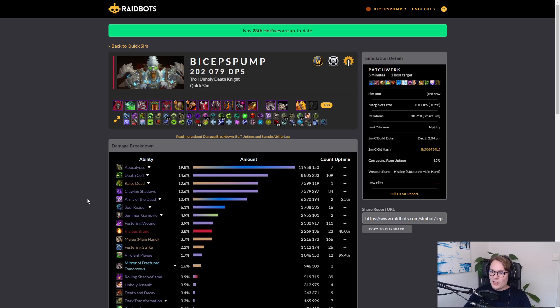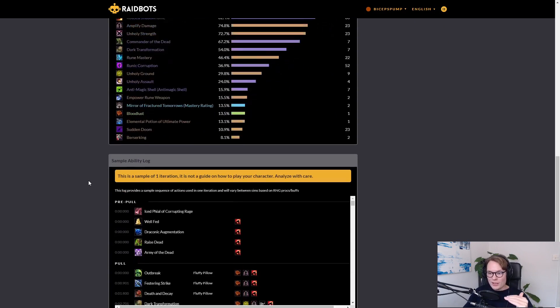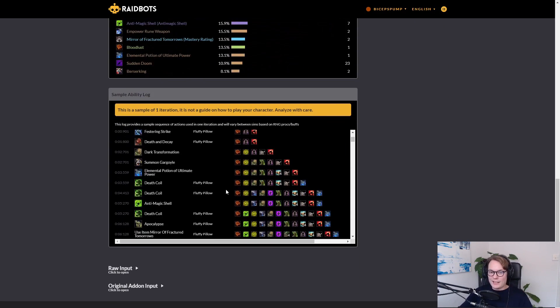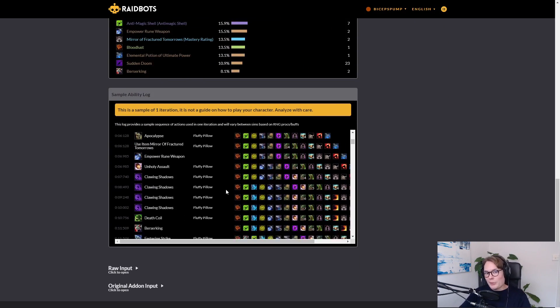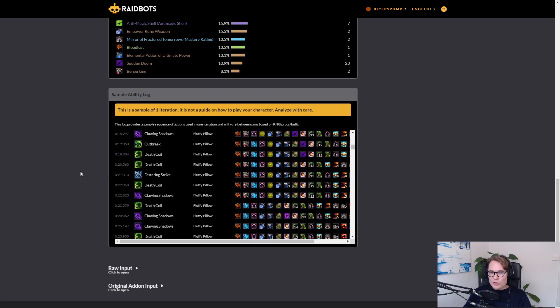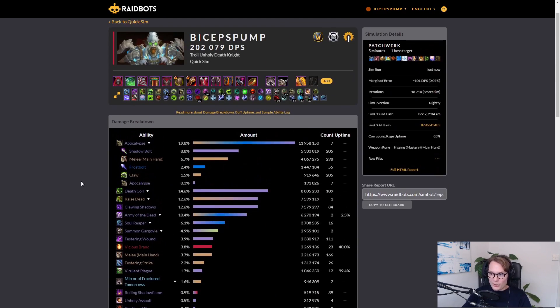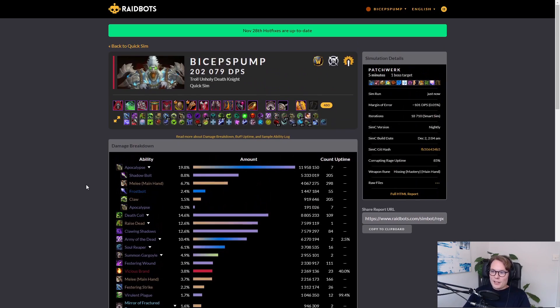Quick Sim is used to get a good idea of what your simulated DPS is. You can also look at what your damage breakdown should look like on average, and even look at the sequence of buttons the simulation presses — that can give you insight into how you should be playing. Quick Sim is not used that much, just as a reference point when you want to know your simulated number.